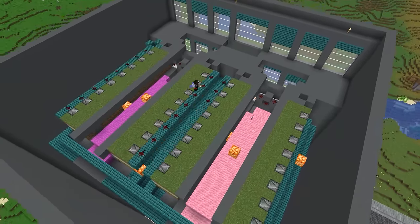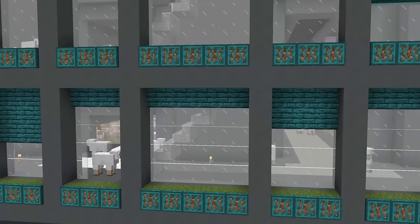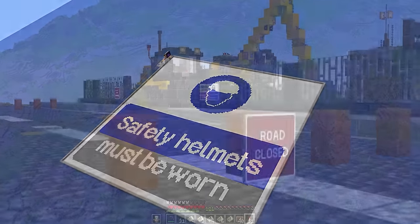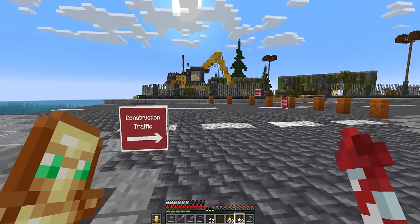Last episode, we spent a ridiculous amount of time cramming 256 sheep into tiny 1x1 cubes so we can farm them for their wool. All of this was so we can create some giant map art to really bring some life to our construction sites. And to be honest, I think it really worked. I absolutely love this area.